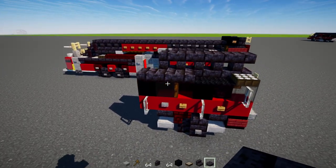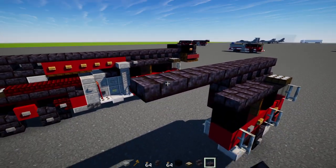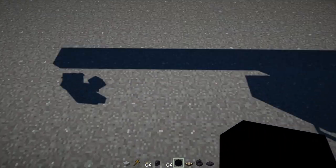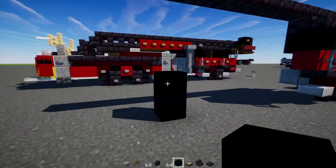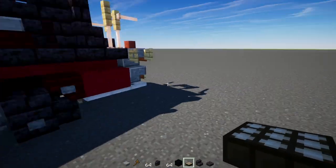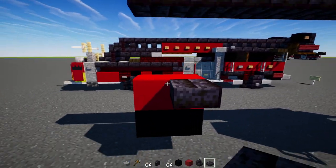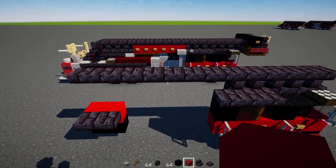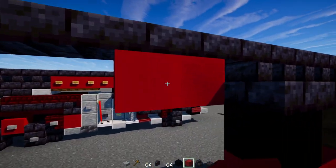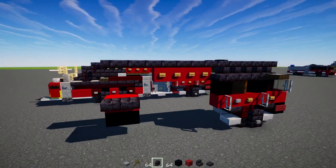Next up, add a polished blackstone brick slab right behind here — it's going to be eight blocks long: one, two, three, four, five, six, seven, eight. Then go down over here — two blocks above the ground, add in black concrete two blocks wide. Red concrete on top, two blocks wide, and two polished blackstone brick slabs. Next, right behind the cab, add in four red concretes underneath here, then four oak buttons to the side of that.